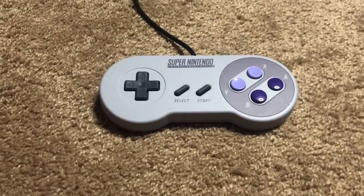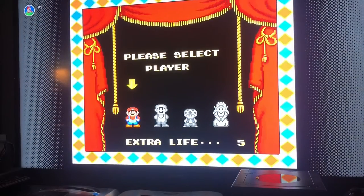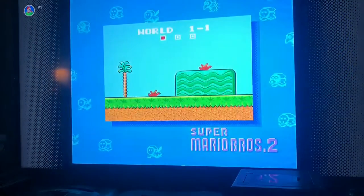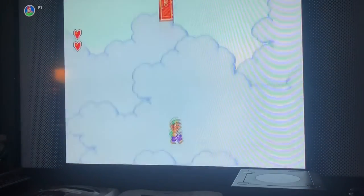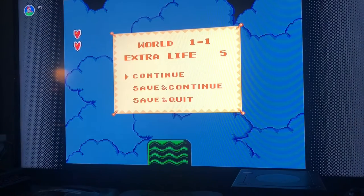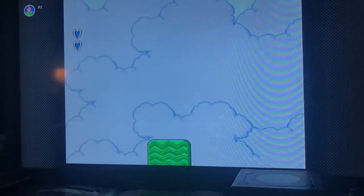If this works, then your character should die. And this is what the code looks like in-game. So once you're in the level, pause the game with Start, hold L, R, and Select, and your character dies.